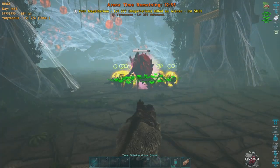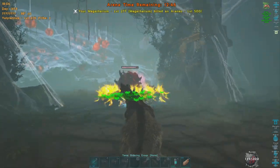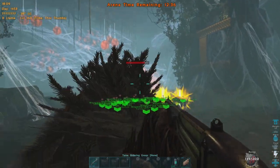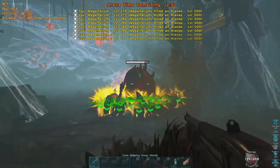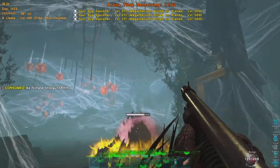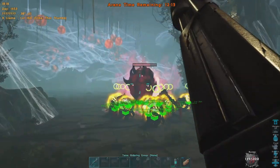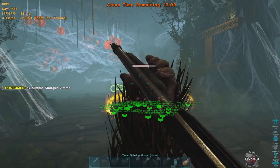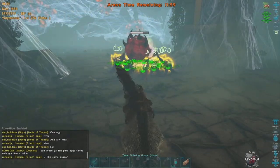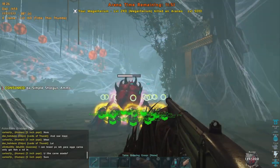Don't let the roar go. The Yuty buff is really critical - they do increased damage and take less damage with it, and it can be the difference between winning and losing the fight. The Broodmother also takes increased damage from weapons, so if you can roar with the Yuty, get the Megatherium all charged up, and then shoot with the shotgun - the shotgun can actually tip the balance in this fight. You can see the circles starting to appear, meaning the Courage roar is wearing off. We just lost a Megatherium - that's not a good sign. Let's get another roar going and some more shotgun shells in.